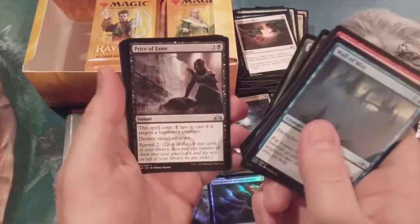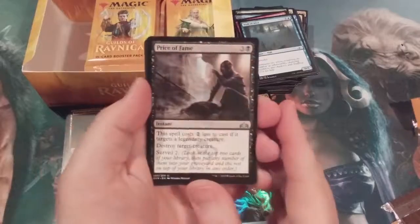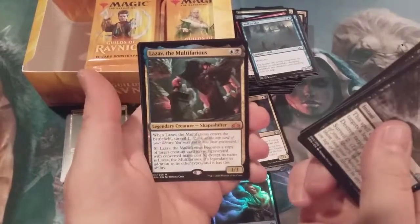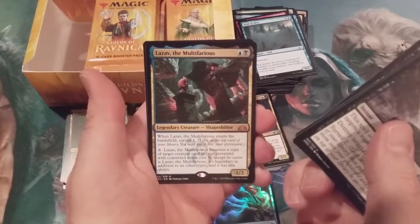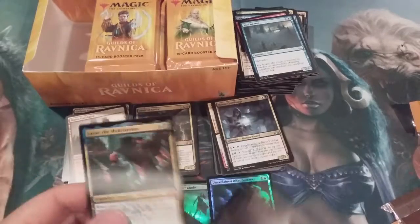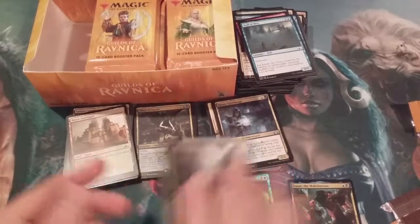I think we got some pretty strong uncommons with some of those guild creatures, but you gotta give us something else here — and there's our first mythic: Lazav, the Multifarious! All right, mythic number one! That came in pack number 13.